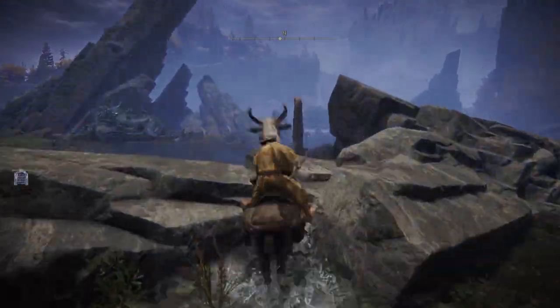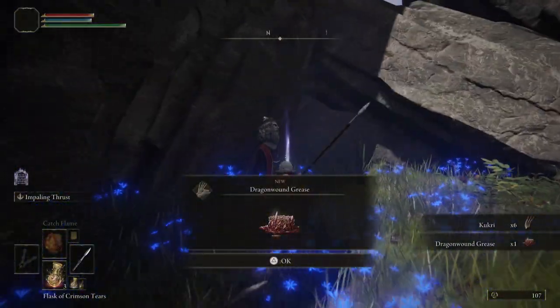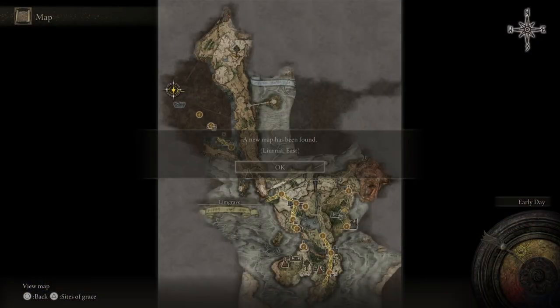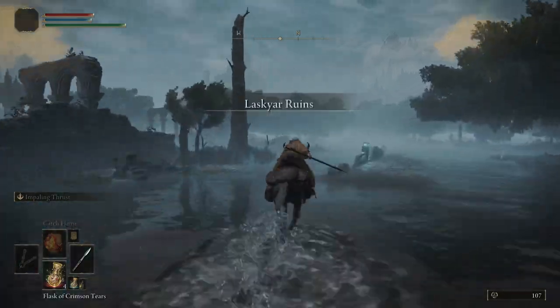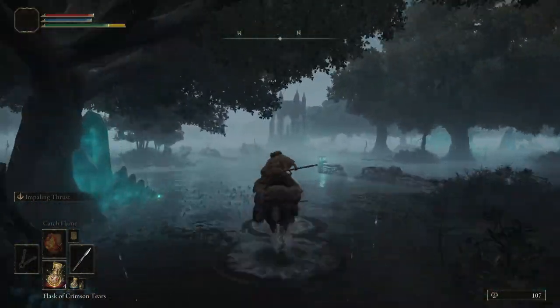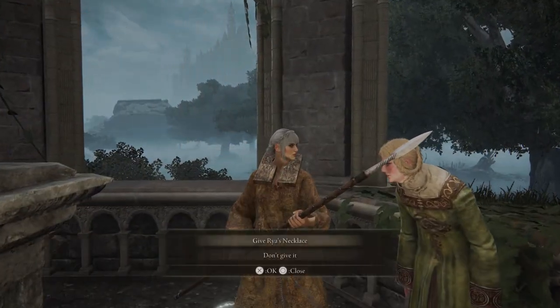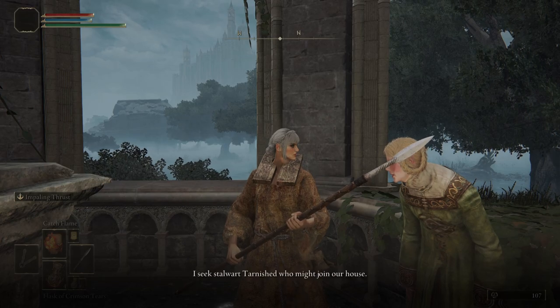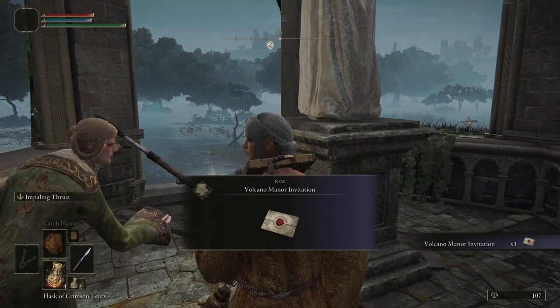Just follow my character exactly on screen — you're going to want to crouch on this rock and walk down slowly. Pick up the Academy Key, then warp to the Laskyar Ruins site of grace. Head north and give Raya her necklace back — she in turn is going to give you the Volcano Manor letter of introduction. After that, head back south to Laskyar Ruins and go into the teleporter.